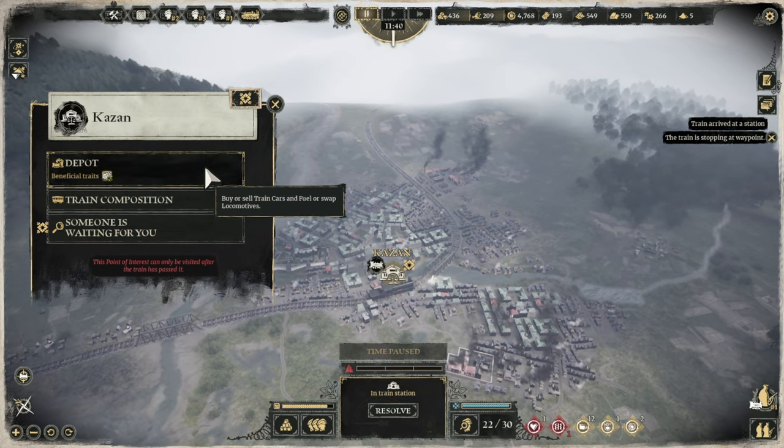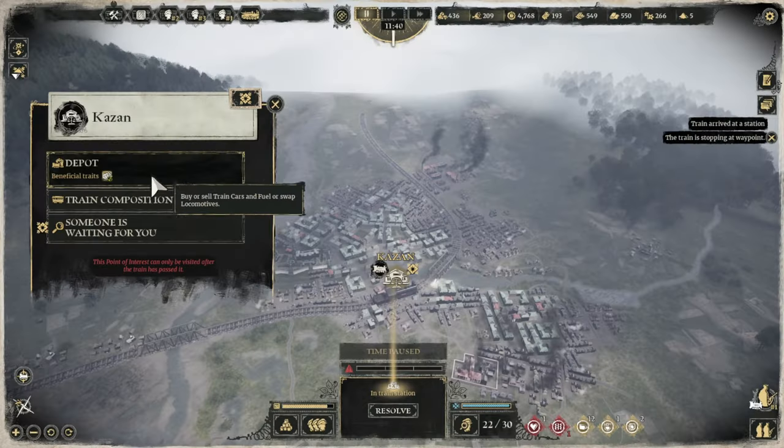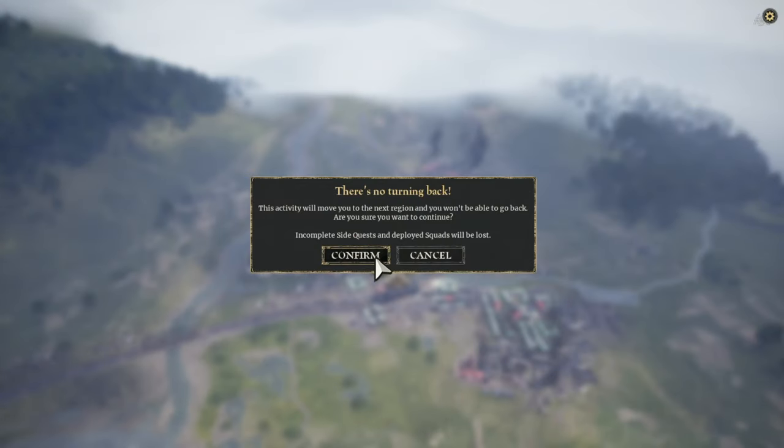Depot - let's see what he's got. A medical tent is really needed to be honest. One - waiting for someone. This activity will move to the next region - you won't be able to go back. Are you sure? Yes.